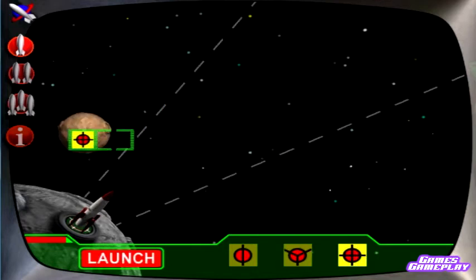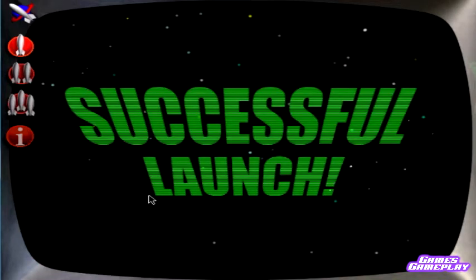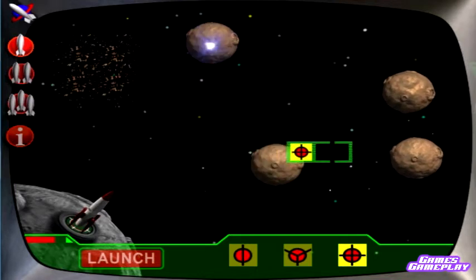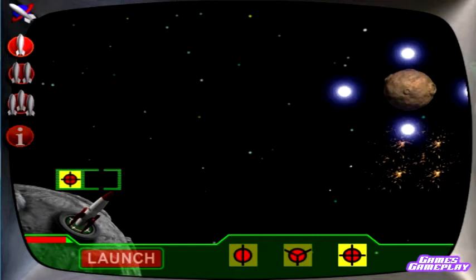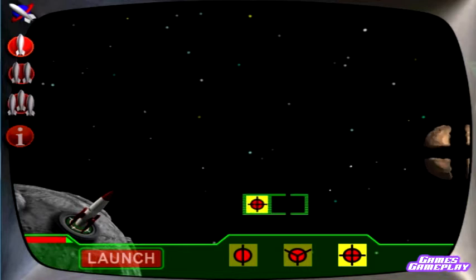Force button selected, successfully split into fourths, we have liftoff. Asteroid is now in four pieces, fuel acquisition successful. Asteroid divided into four pieces. Interference in the large trajectory.